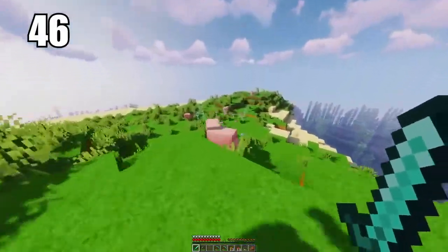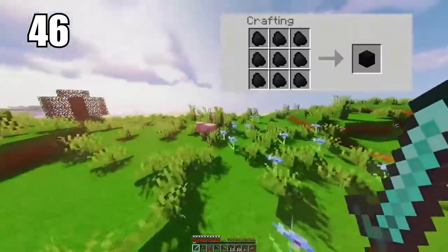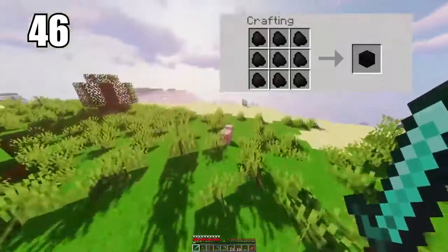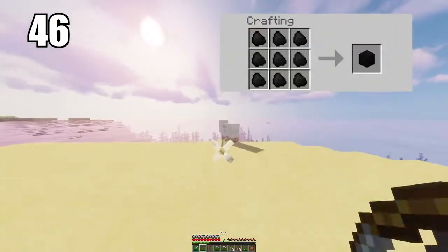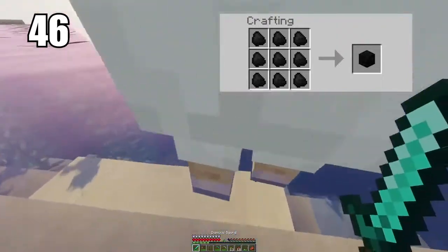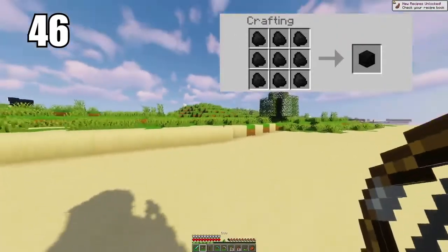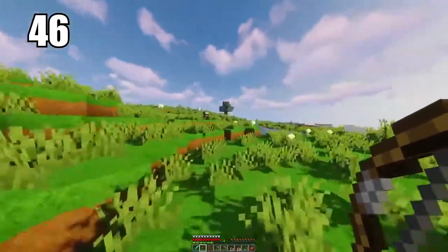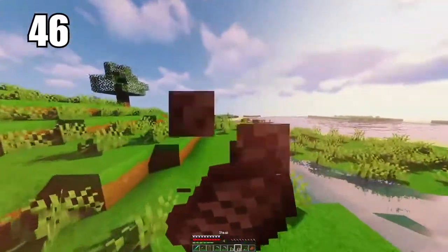Coming in at number 46 is going to be making coal blocks for better efficiency. I recommend doing this in a couple circumstances: either if you're going to be transporting a lot of coal from one area to another and you want to save space, it's good to make them into blocks. But also if you just want to burn a little bit more materials, then coal blocks are better than just single individual ores. If you're doing some serious smelting, then make coal blocks as the efficiency will count in that regard, but otherwise you can do what you feel is necessary.